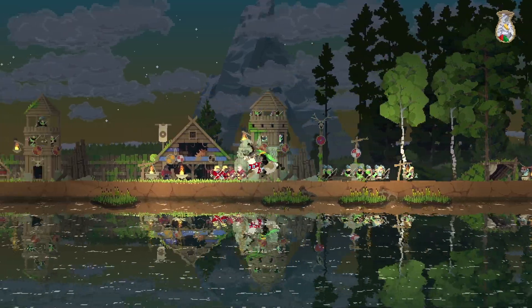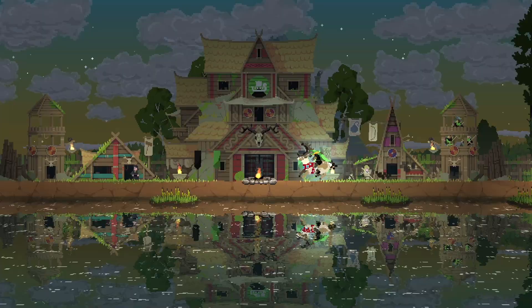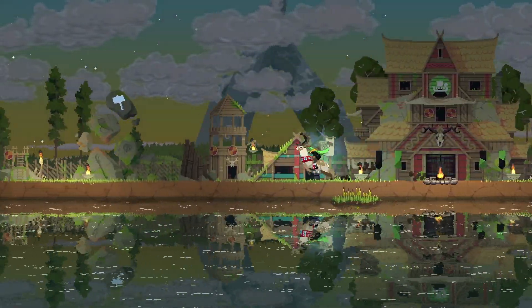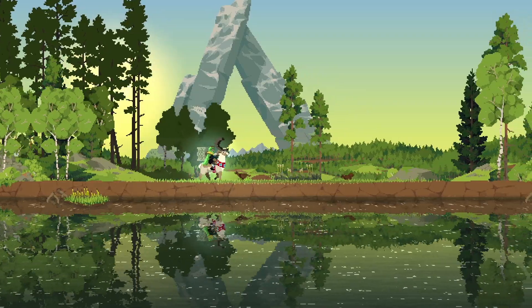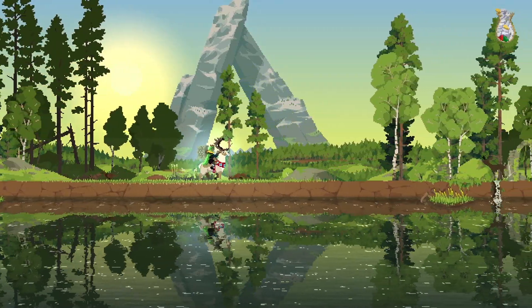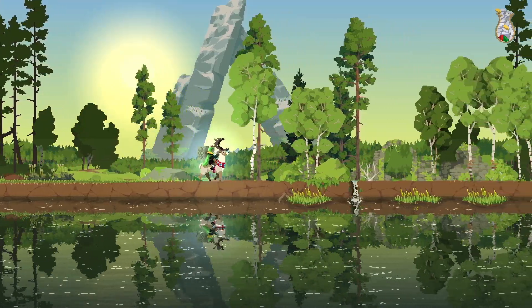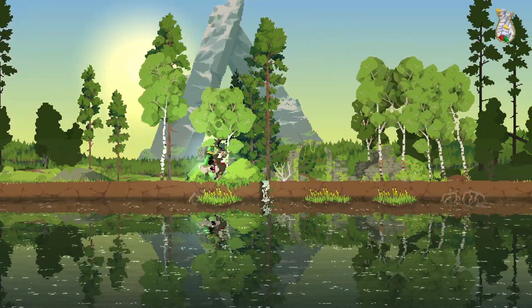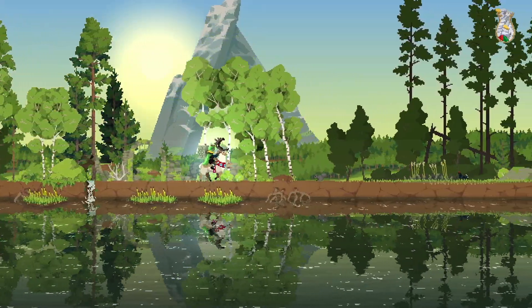All right, let's send forth our army! We're gonna send everybody — there we go, you guys go take down that other portal, I'm gonna go get some more coin. There's another steed you can get that's like blue and black — it's like lightning — and when you double tap, flames come out the back of it.